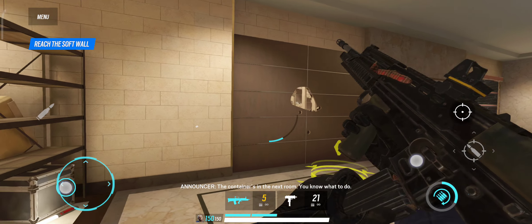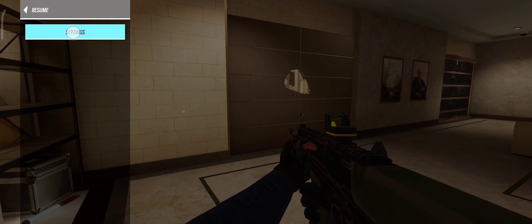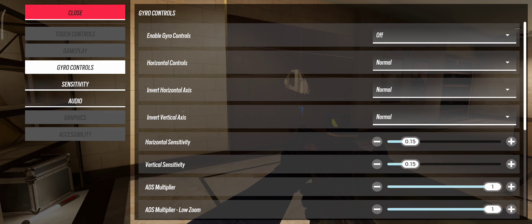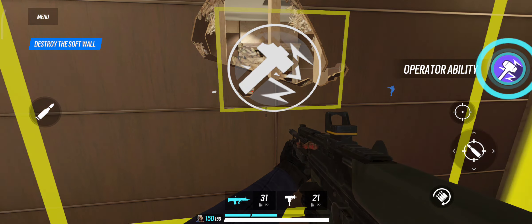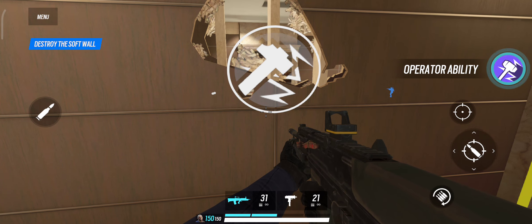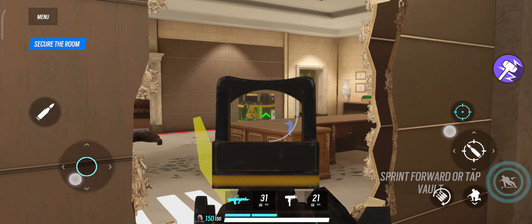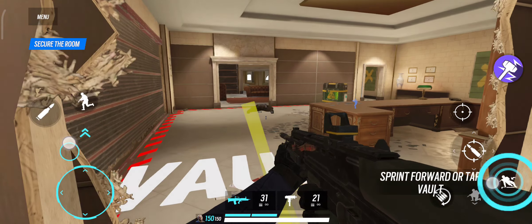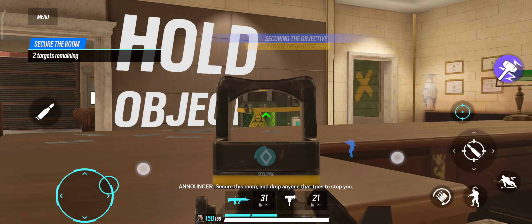The container's in the next room — you know what to do. Secure this room and drop anyone that tries to stop you.